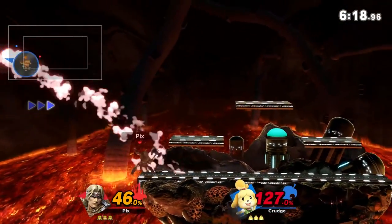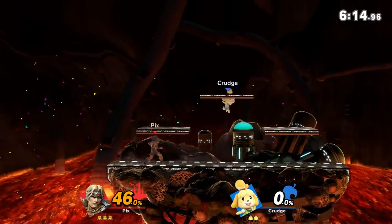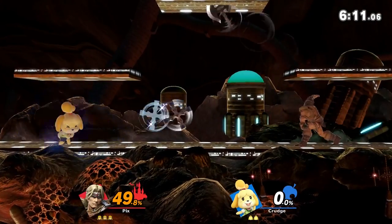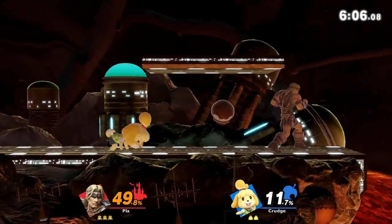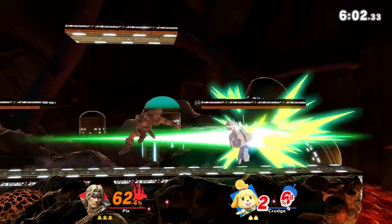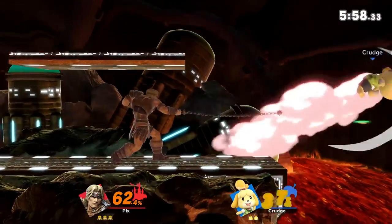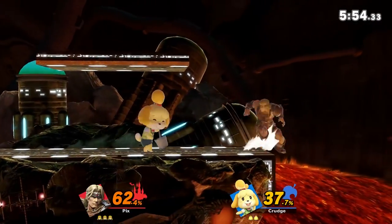It's surprising to me how many people are playing Richter. Drop zone fair — see the bait with the axe, that was funny. I feel like it's going to be a hard matchup for the Belmonts because Isabelle can pocket your axe and when she uses it, it's much stronger. The command grab is just going to be really hard to deal with.